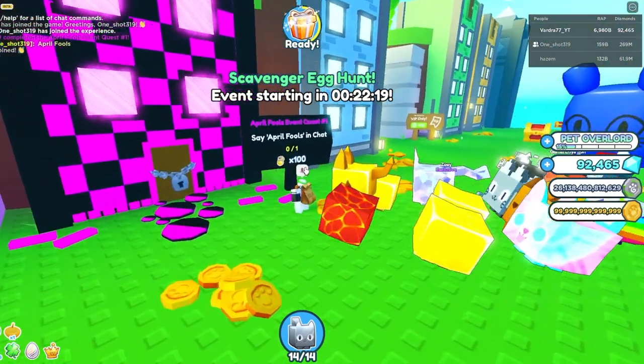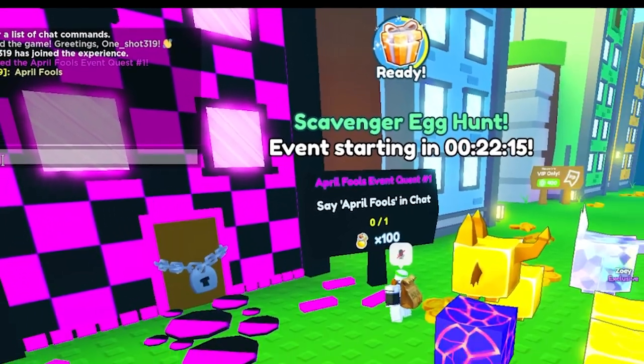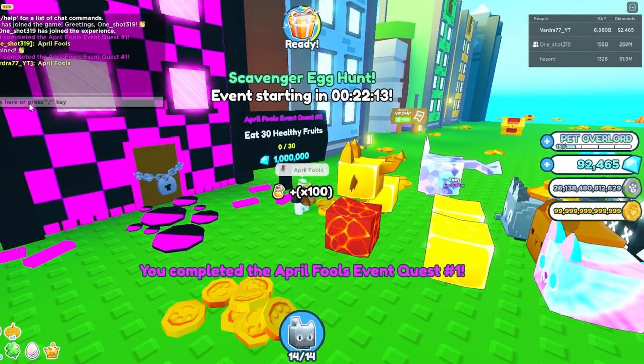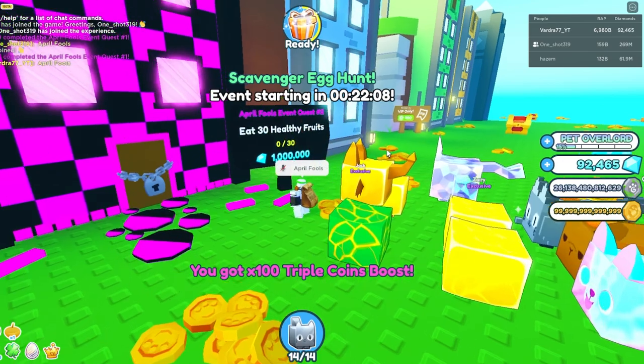Before we can unlock this area, we actually need to say 'April Fools' in the chat. So I'm gonna go to chat and type 'April Fools.' You can play the April Fools event — Quest One unlocked! You got 100 times triple coins boots — eat 30 healthy fruits.